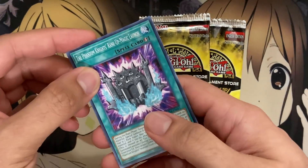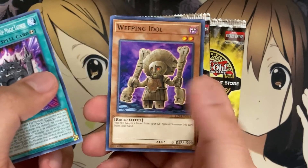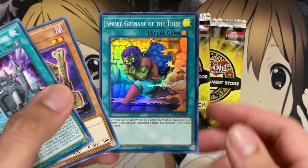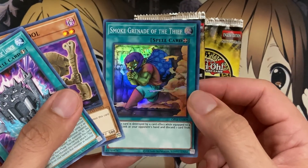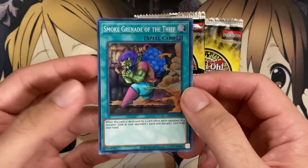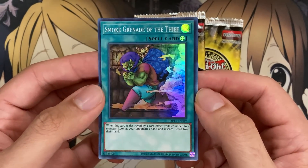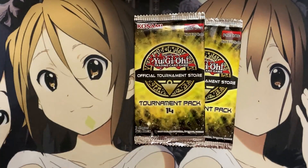Still no Mess and Gelato — I want to see at least one. We have a Phantom Knights Rank Up Magic Launch, a Weeping Doll — that's interesting, banish one or two. And we have a Smoke Grenade of the Thief for our Super — so I guess you hopefully want an Ultimate or a Mess and Gelato. I remember using this card as an equip spell just for some of the destruction plays you can do. This is definitely a strong card and a needed boost in foil treatment.